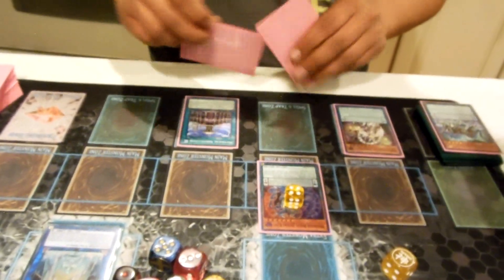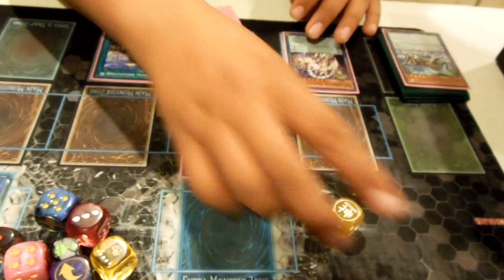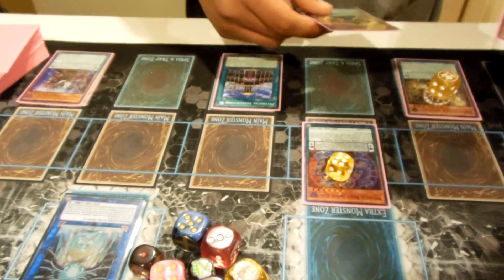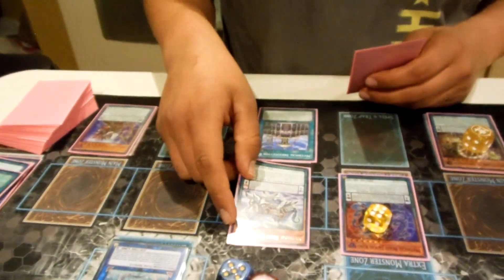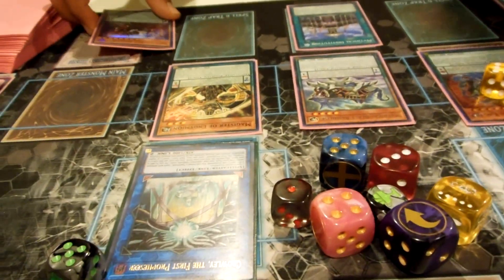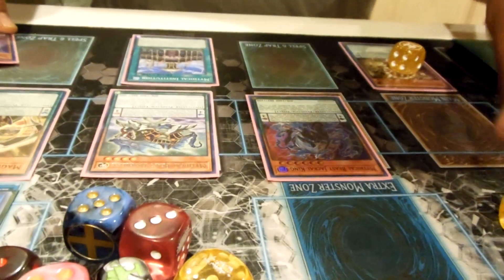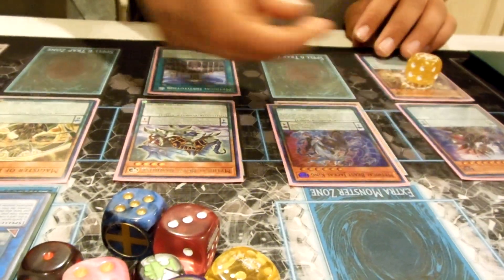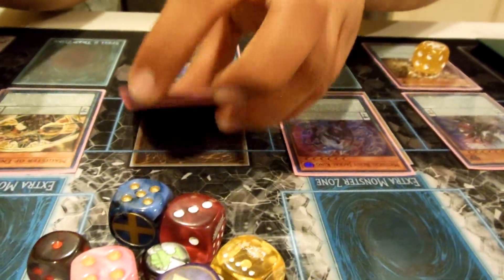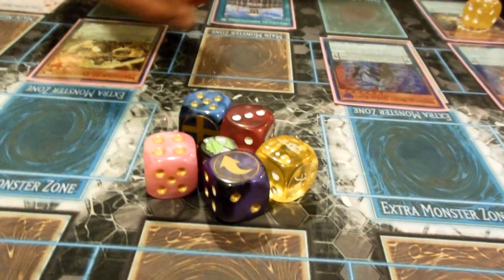Activate Endymion — goes up to six, goes to one — and we're going to pendulum summon out two cards: Bachelors and a match from your hand. We're going to remove six counters, leaving one here, moving counters from him, summon out Endymion, and pop Basilisk and Crowley. This goes up to two and this also goes up to two.